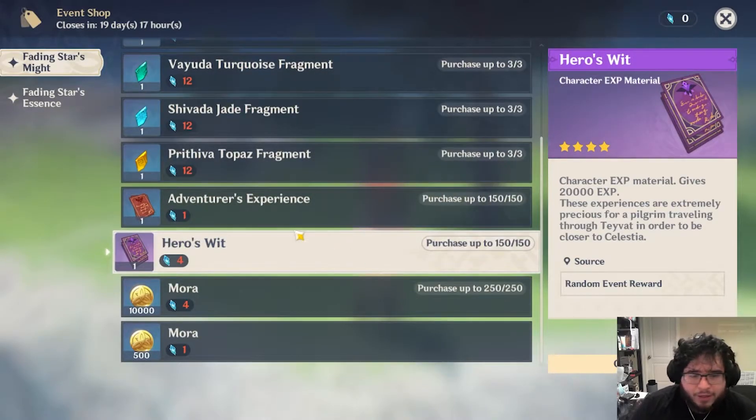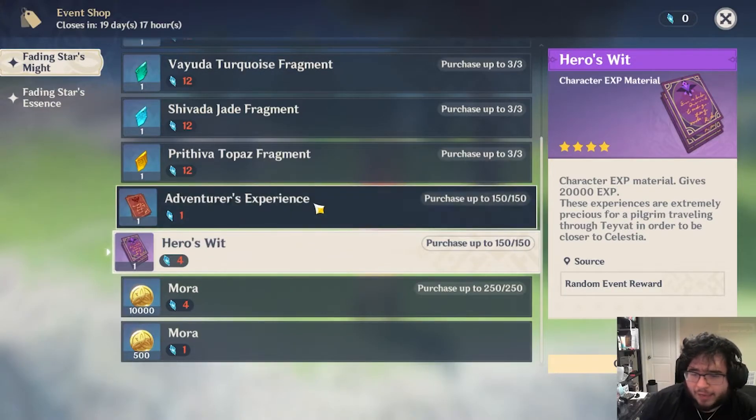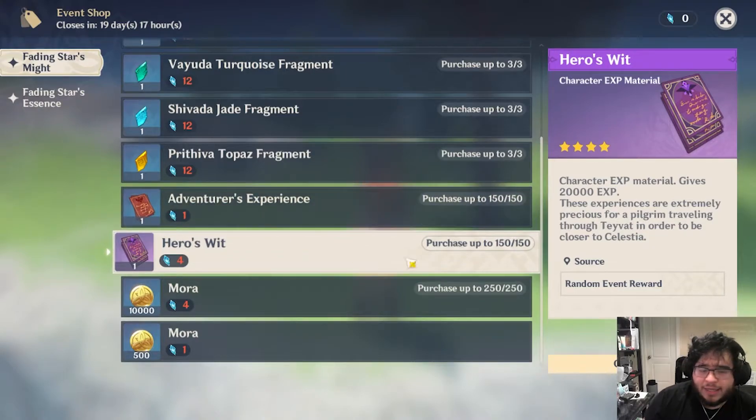Next we have Adventurous Experience and Hero's Wit. I think Hero's Wit is probably the most valuable thing they offer in the shop currently. We don't know if they plan on adding anything to the shop later on, so you may want to hold off on spending until towards the end of the event, as the shop will be open a couple days after the event has already ended — unless you absolutely need something. But just looking at what they have right now, Hero's Wit is probably the biggest thing with the best value for anyone's account.